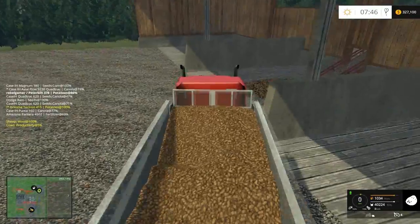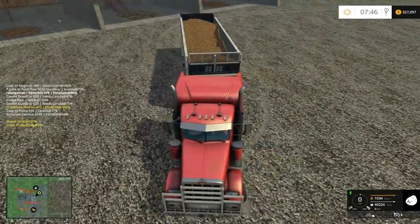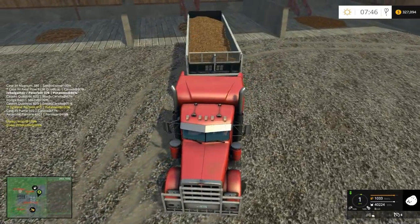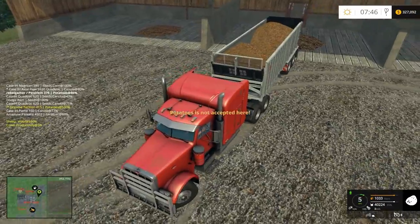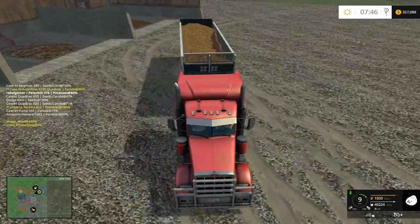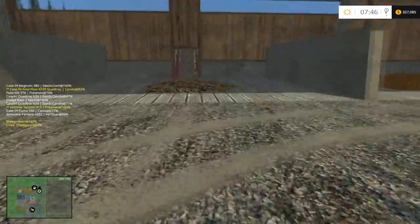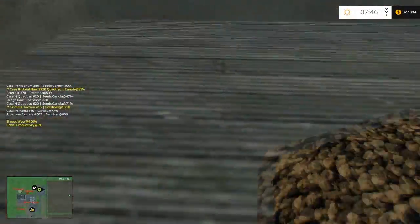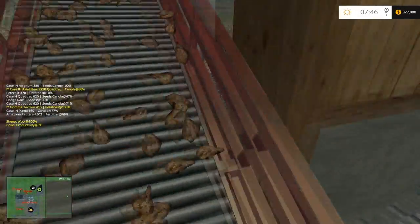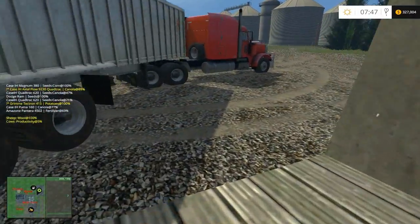These are our potatoes right here. Okay, apparently those are sugar beets — hey, they look like potatoes to me. It looks like the map creator mixed up the conveyor belts. Kind of funny.